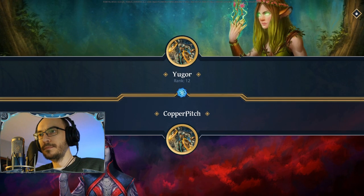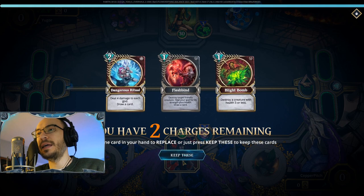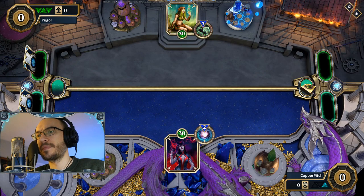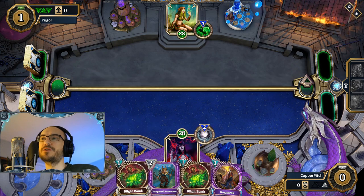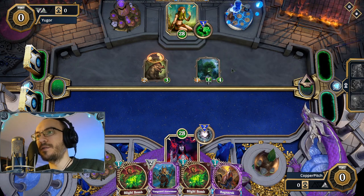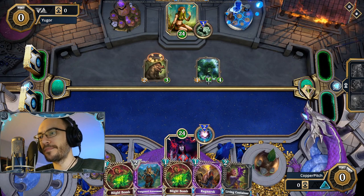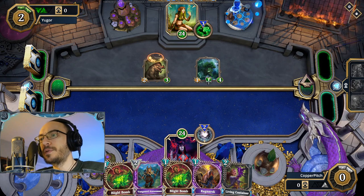Let's take a look at this death deck. We're playing against nature — nature can heal a lot, but it can't heal anywhere near as much as I can. These are not the cards I want to be seeing right now. Blight bombs are nice against nature if he plays boars or jaguars — all those three-threes that nature has. I'm just going to eat some damage here, wait one more turn and then we'll ragnarok.